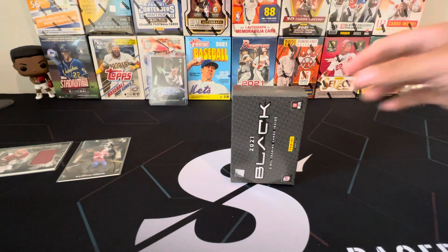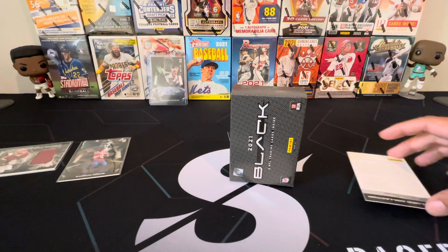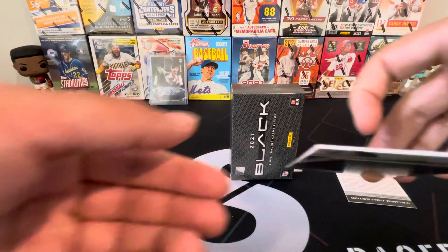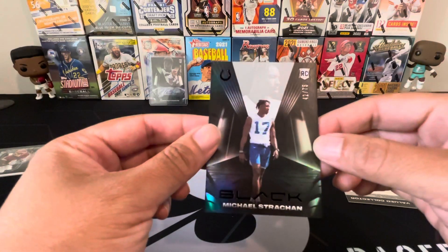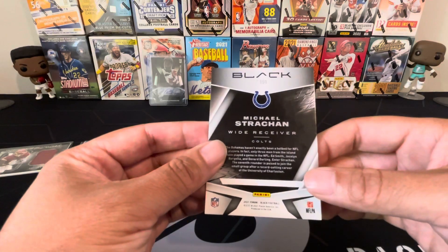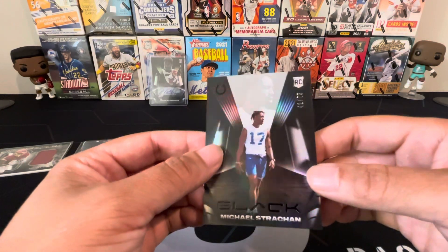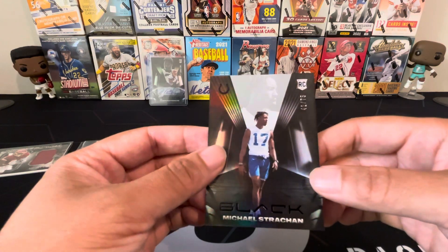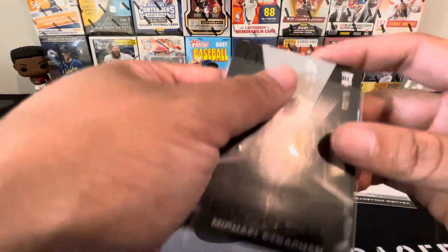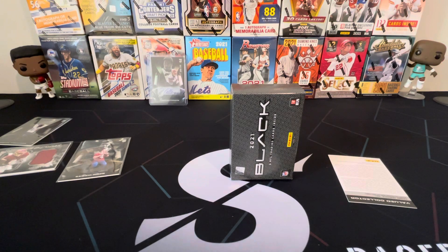Now let's go for our RPA. Ours is actually a redemption card, so we'll check out the last card first. This should be maybe a number parallel. And it is Michael Strachan — wide receiver with the Colts. We'll see what he does. This is our number parallel, it's 42 of 75. Got him in his workout gear, practice gear. Not bad, pretty cool. That's four rookies in a row, and our last card is an RPA.